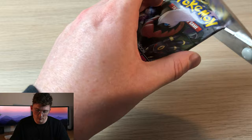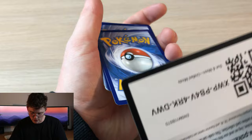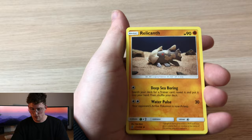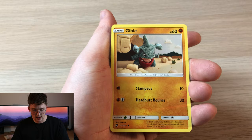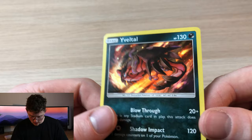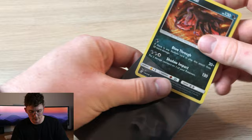We only have five packs left. Energy, Relicanth, Fracture, Elgyem, Magmar, Minun, Cosmog, Salandit, Gible, a reverse Snorunt, and a holo Yveltal — very nice! I might actually pop this bad boy in a sleeve.